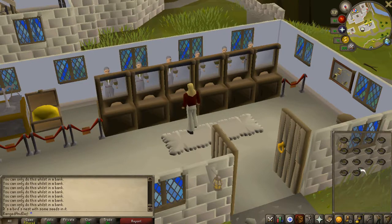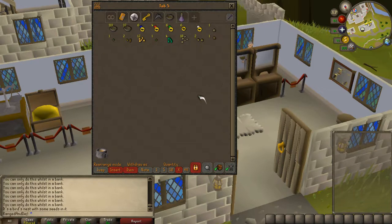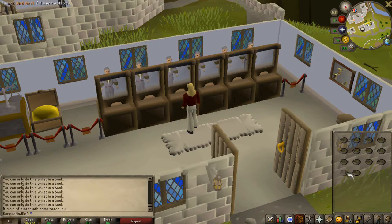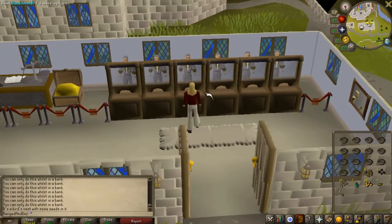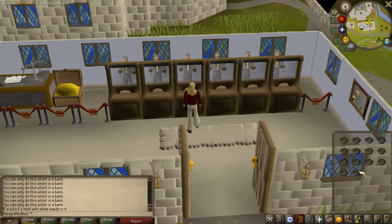We have a decent array of rings, however that's not really where you make your money — you make the money with the seed nests. Don't worry too much if you don't get the best seeds and rings, because the bird nests themselves are also worth like five or six K each, so it's relatively safe.